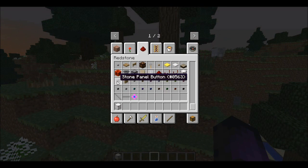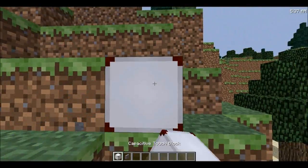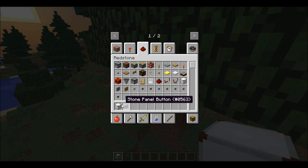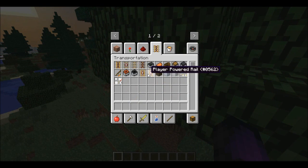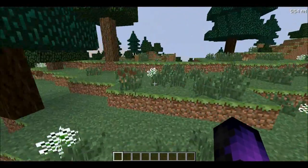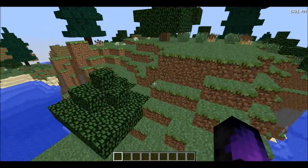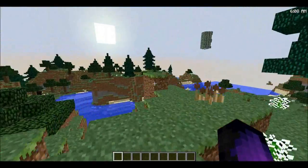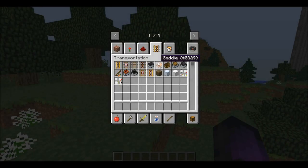We have the Extra Buttons mod, which adds some pretty cool redstone features — bigger and more noticeable buttons, and a capacitive touch one where you just touch it anywhere and it sends out a pulse. It also adds rails that slow down carts if anything other than a player is in them, but push the cart along if a player is riding it. Pretty useful if we want to have a rail system.